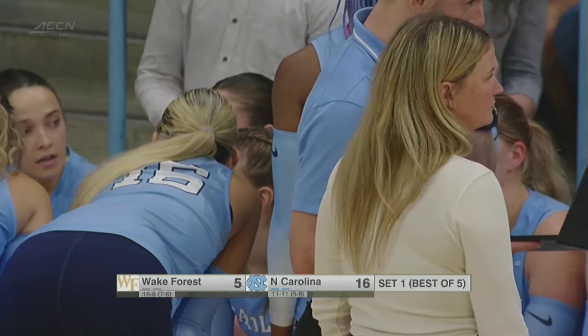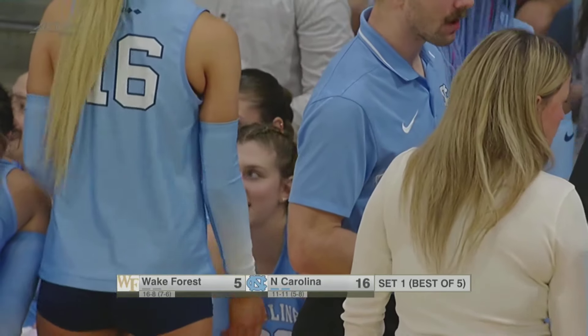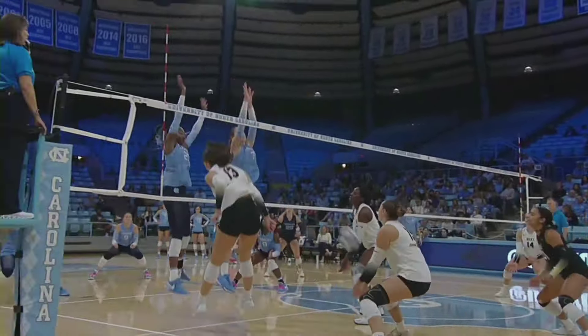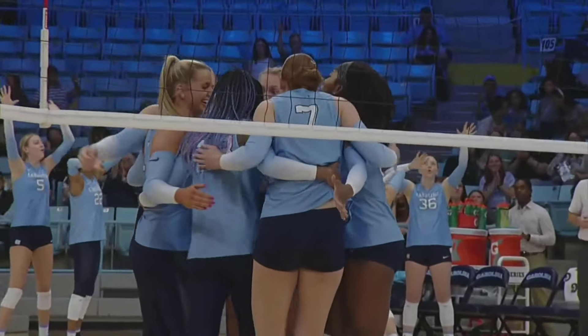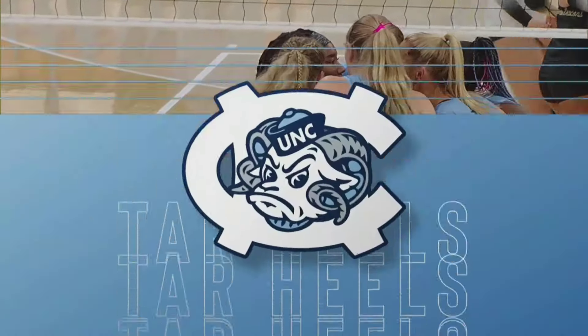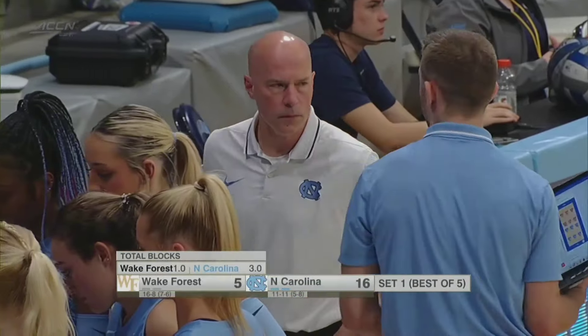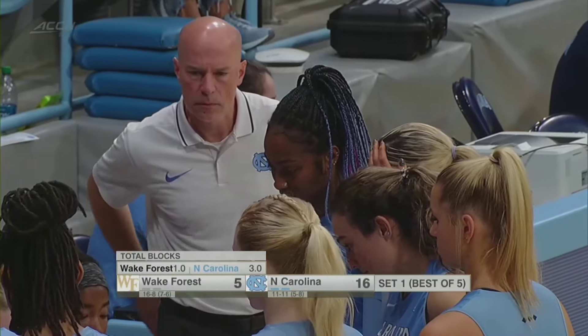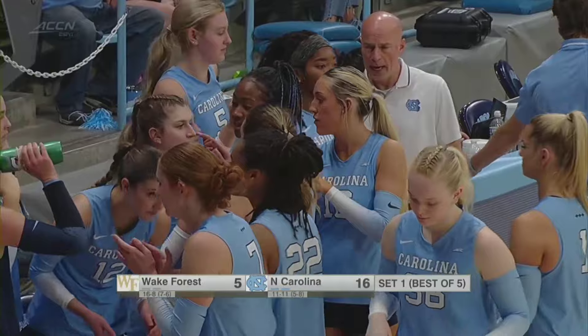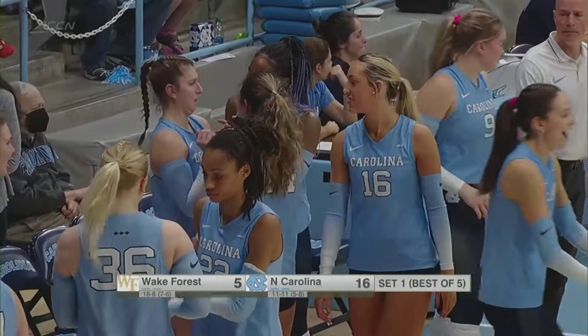In the short term, Wake Forest needs to figure out something they can do offensively when Swift is in the front court. You have to do a couple of things — either speed up your offense or be smarter at how you're attacking the block. Knowing that she's going to be there, are you going to go more high hands? Are you going to try to wipe the outside of the hand? Are you going to come in with some aggressive deep throws? The way she's blocking now, I don't know that I would just take full swings into that. How much credit goes to the servers for Carolina, where they're kind of dictating the offense for Wake Forest?